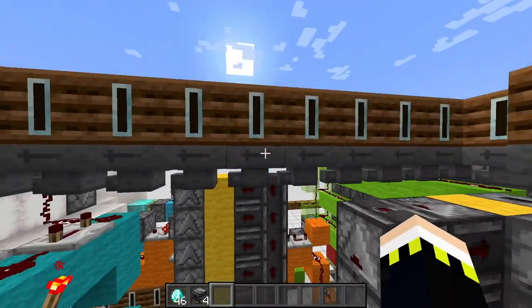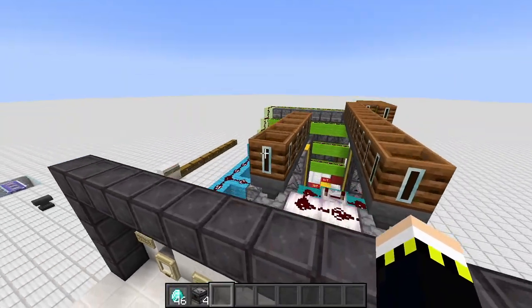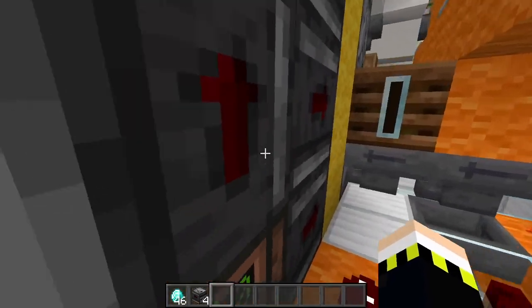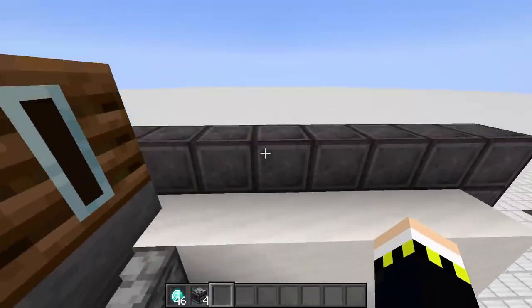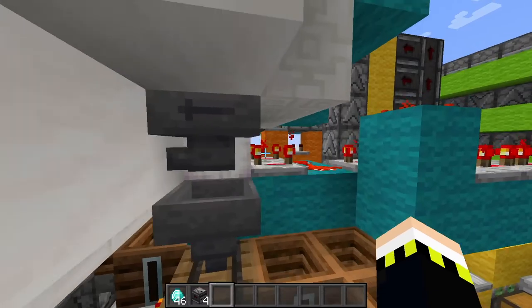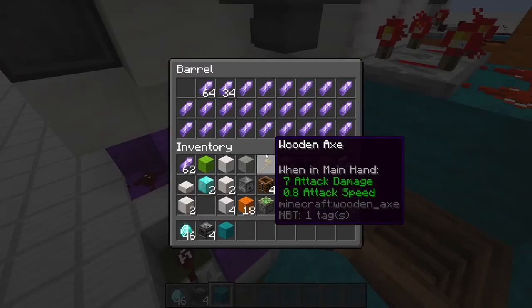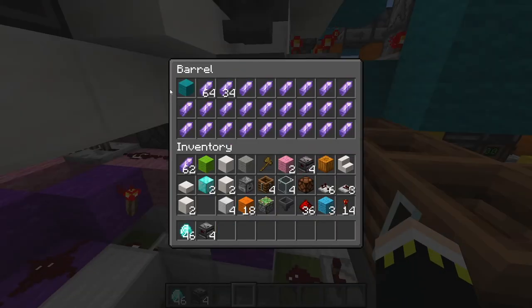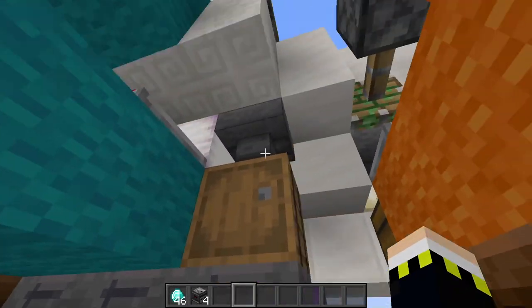The item elevator is activated as soon as one item arrives, detected by the comparator. It gets carried up and arrives in the comparison dropper. Meanwhile, our input item is pushed through its own item elevator. As it arrives, all other items get burned but the first one shoots up and transfers into that dropper. So we have our input item on the left and the random item from the system on the right.